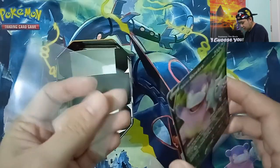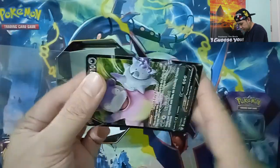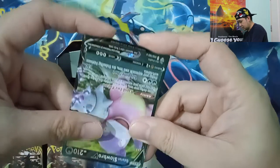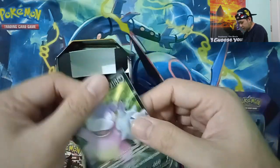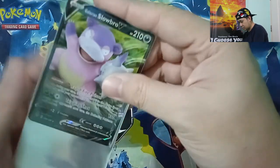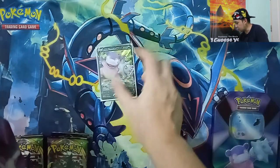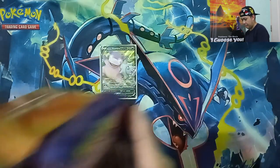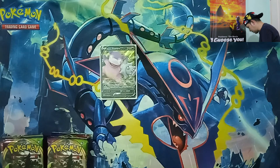We'll be using UltraPro ProFit sleeves to protect our cards — we have the outer sleeves. There's the Galarian Slowbro V card.